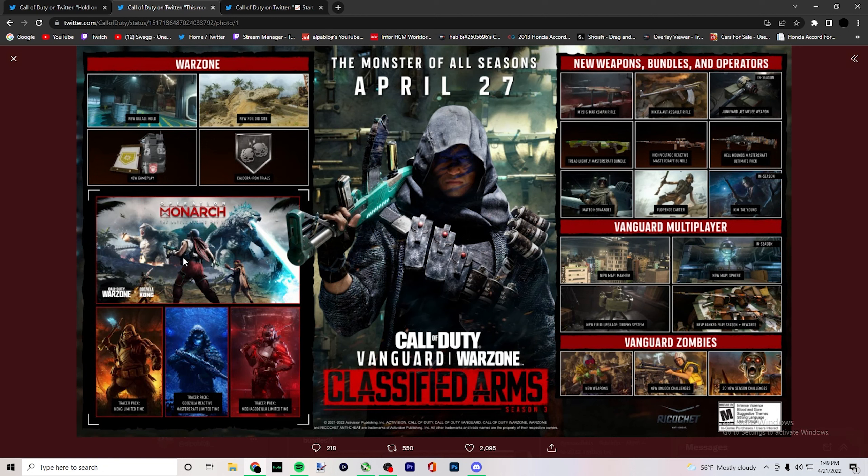Iron Trials — we got the King Kong event and Godzilla. Traceback Kong limited, traceback Godzilla reactive, traceback Mecha — oh my god, I'm all over this. Weapons and bundles: Operation M1916 Marksman Rifle.